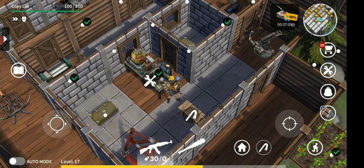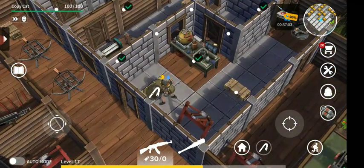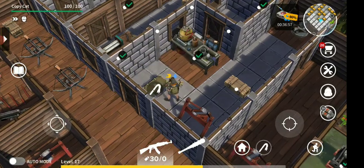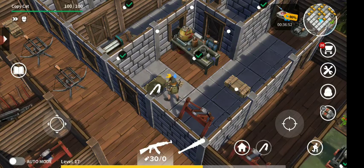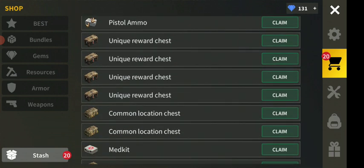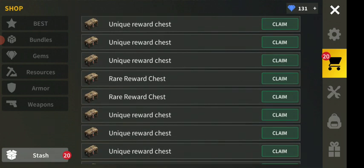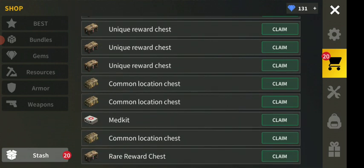It doesn't make much sense because I'm drowning in weapons already, so I'd rather go and use these weapons. They also made an update: instead of just having a bag filled with a chest, you now have an in-trash system, and all of these are in there. One day I want to open all of them — I have 20 inside here plus a medkit and all of that.